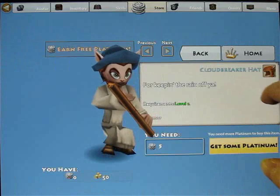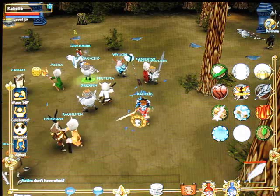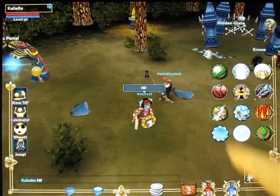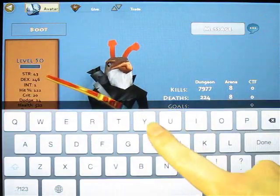What really makes Pocket Legends fun is that it's a multiplayer game, and at some point you'll want to talk to the other players. You can say something to everyone in the current town or dungeon by tapping the chat balloon at the bottom of the screen. Or, if you want to say something to just one player, select the player first by tapping on their character if you're in a town, or by tapping on their name in the upper left if you're in a dungeon, and then tap Message.